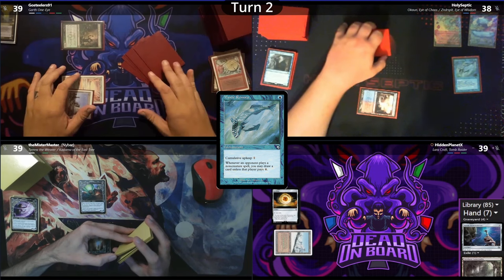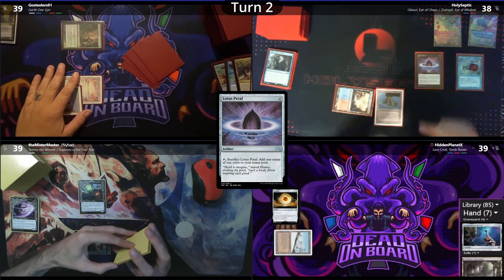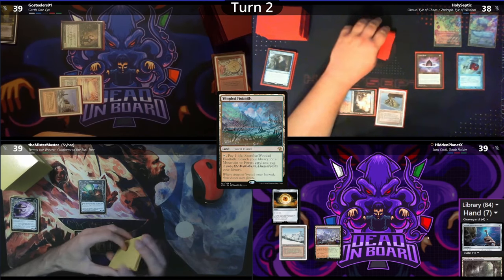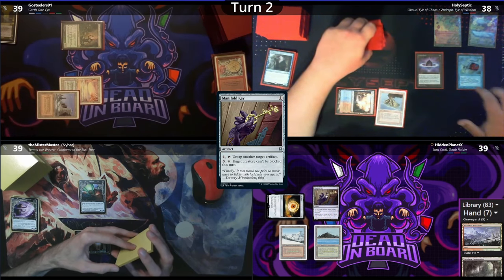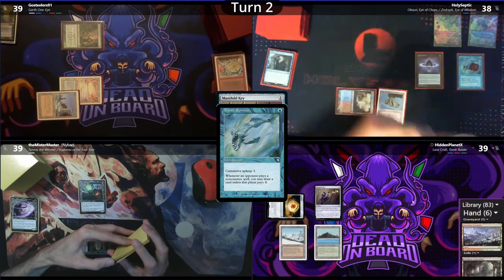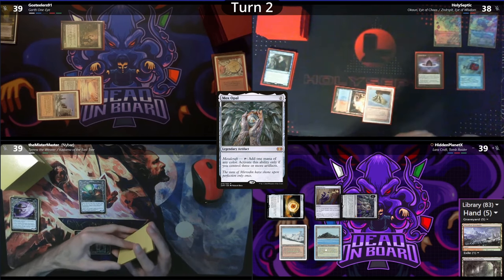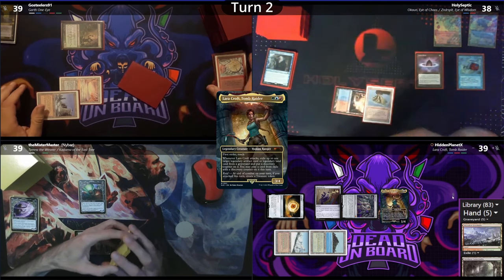Septic untaps and pays for the fish. He plays a Volcanic Island and ends his turn with a Lotus Petal. Hidden has a Wooded Foothills and cracks it for a Tropical Island. He casts a Manifold Key, letting Septic draw, and then a Mox Opal, feeding another card to Septic. Now with Metalcraft active, he ends his turn casting his Commander, Lara Croft.